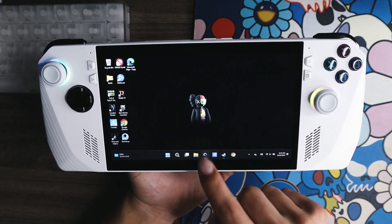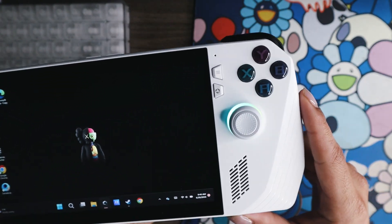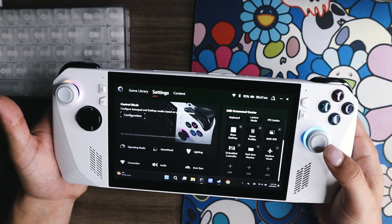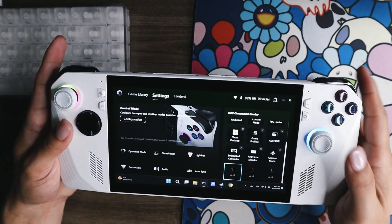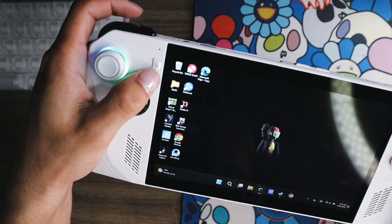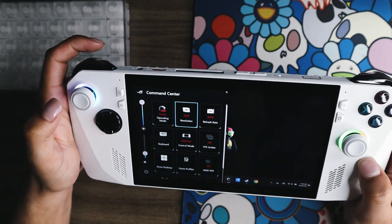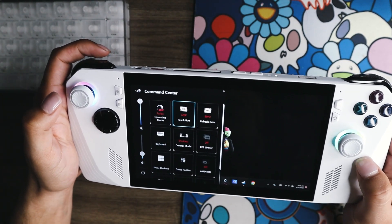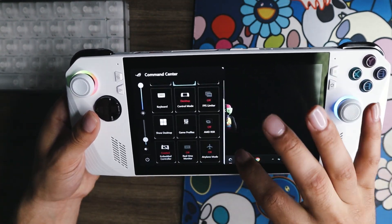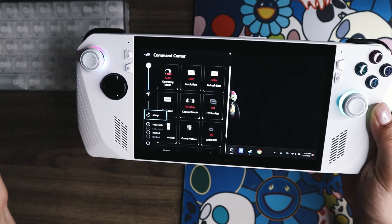Armory Crate was already on my taskbar, but you can also access it through the physical buttons on the system. This is an Armory Crate button right here — it pulls up the software where you can navigate and use it. You can minimize it or press the button again to make it go away. On the left side there's another button that pulls up Command Center, which is basically a quick menu for Armory Crate. You can do things on the fly with this little Command Center, add different tiles for different settings, and control volume, brightness, and turn off the system.